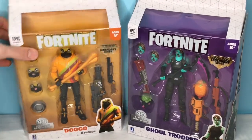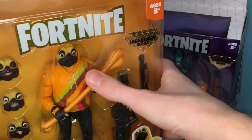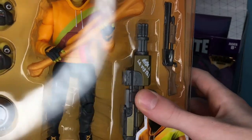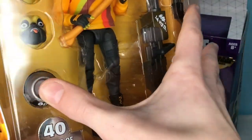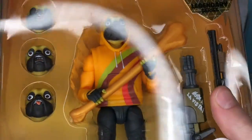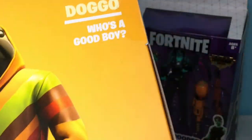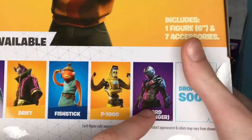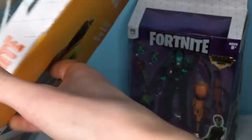And then on Doggo, as you can see over here, he's got his pickaxe, this head sculpt right here, a pump shotgun, a minigun, a backbling right here which is like his bowl. He's got a face right here, a face right here, and then a face right here — some pretty funny facial expressions. He has basically the same on the back, except he has Eternal Voyager and Ex-Lord, and then it says Doggo, who's a good boy.